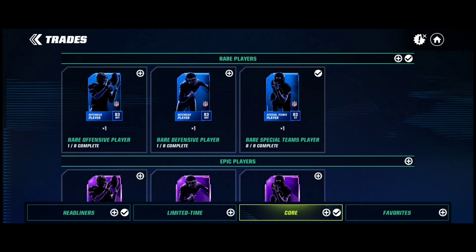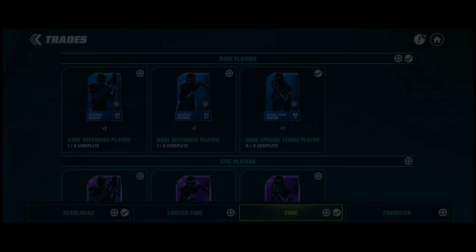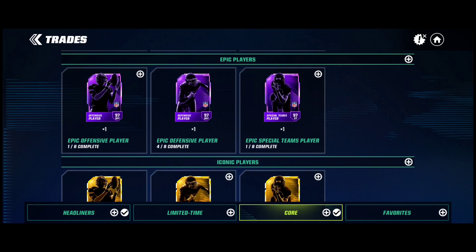If we go to your rare offensive player and defensive player one, as you can see, offensive and defensive player ones — you can put in offensive special team and then defensive and special team. So that means that will apply to the epics and iconics as well.